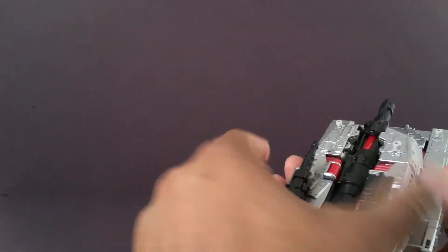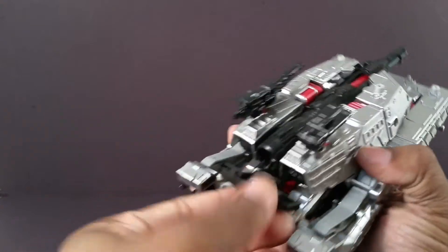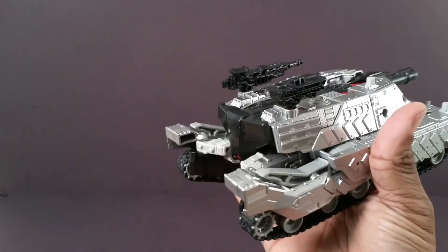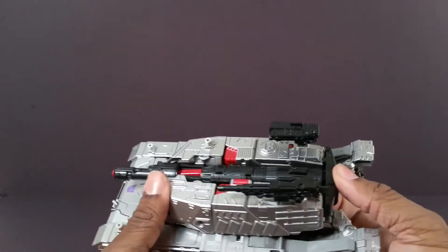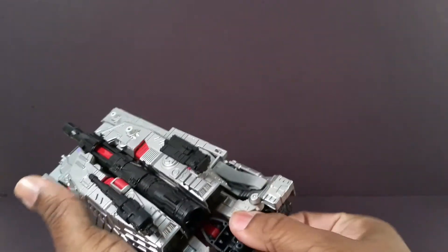I found this out by watching a review by Imgo — if you push the turret in, he still has that missile-firing gimmick. It's technically a missed transformation step, but it fits perfectly. Of course it stops the turret from turning, so you have to leave it out if you want the turret to rotate freely.